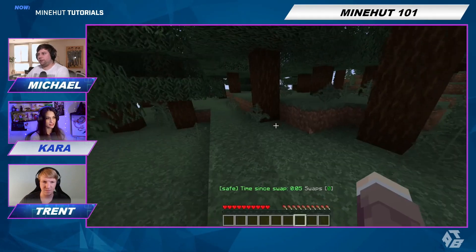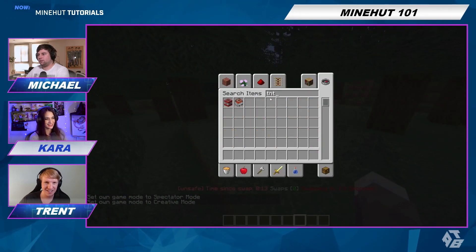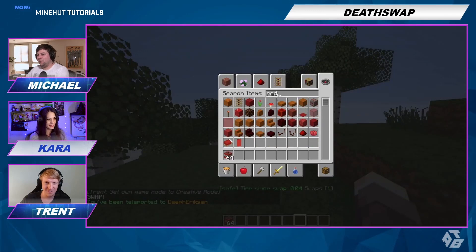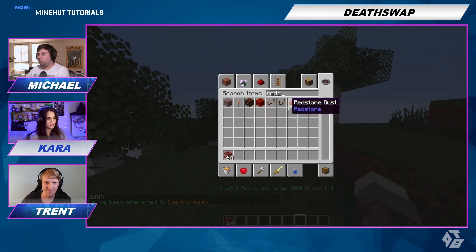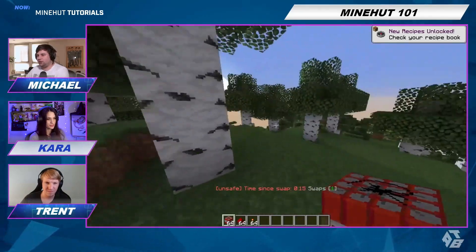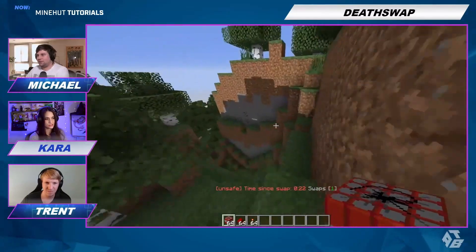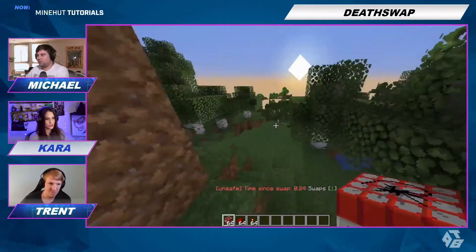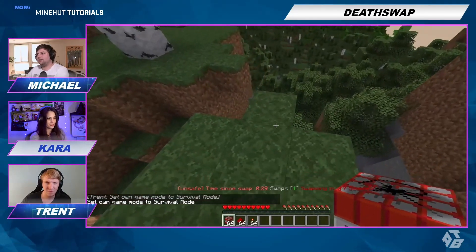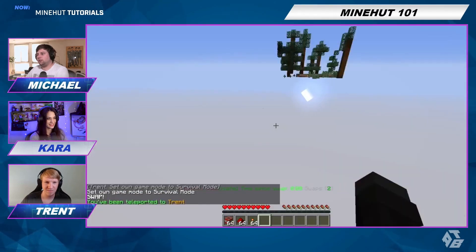Oh, we've lost everything. My things are gone. I'm going to go to creative. Three seconds though — we're not going to have time. Oh God. We switched. So now while we're swapping around, we just have to start from zero and figure out how to kill each other. There are so many different modes you can do — you could try to beat the ender dragon while swapping, you could try to hurt each other while swapping. Oh, I swapped.